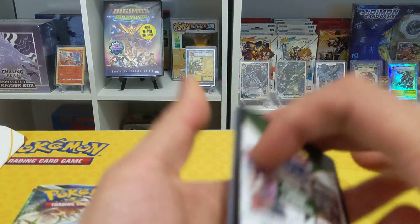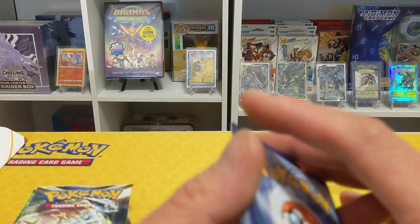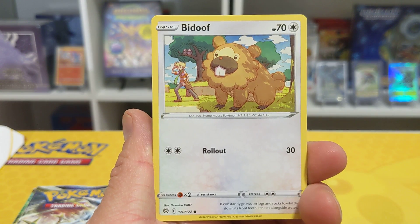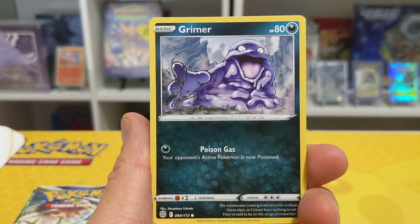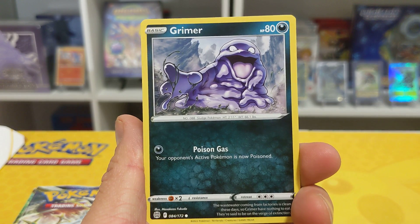I always tell people: if you're a collector, Elite Trainer Boxes are good for sealed display and also for storage. But what they're not great for, ladies and gentlemen, is trying to pull the big ones — the hitters. Leave that to the booster boxes, leave that to TCGPlayer.com, leave that to your local card shops. They're the ones that are going to have it. If you do get something out of these then fantastic, but these are 40-50 bucks and you get eight packs.